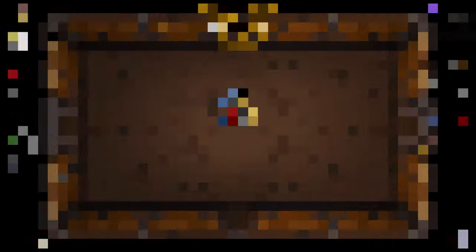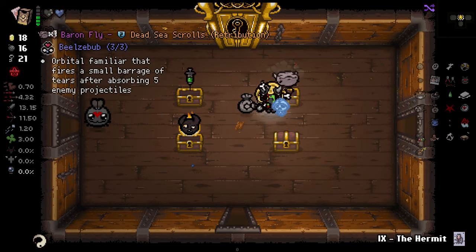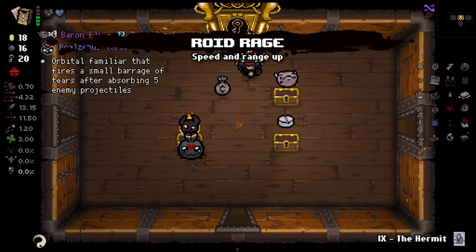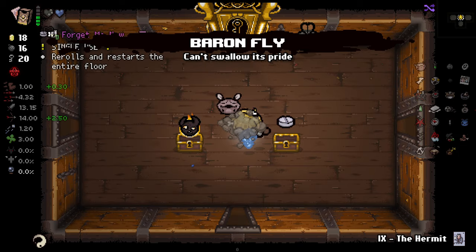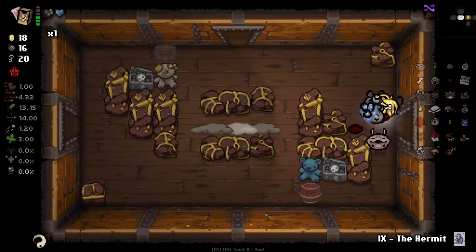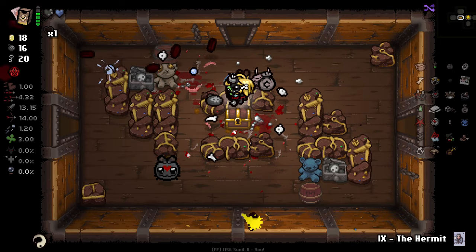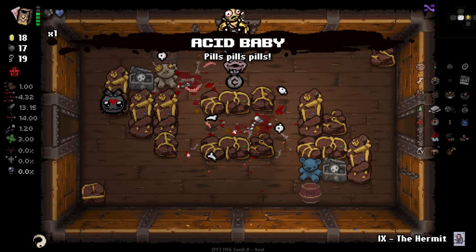We've got plenty of keys to work with here. Last floor, baby. Can we keep this together? We've got a Forget Me Now which I'll try and get a better card first before using. Potentially some items as well, actually.